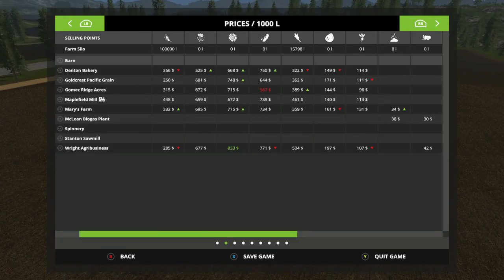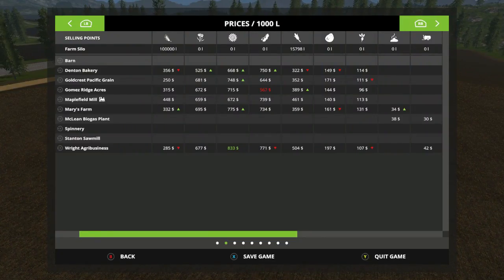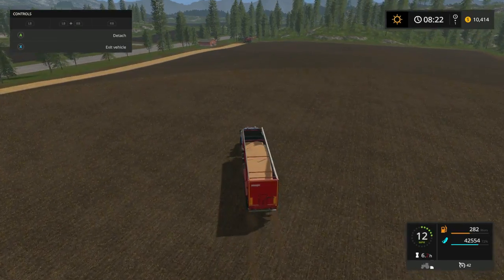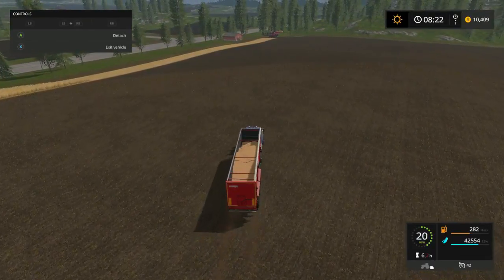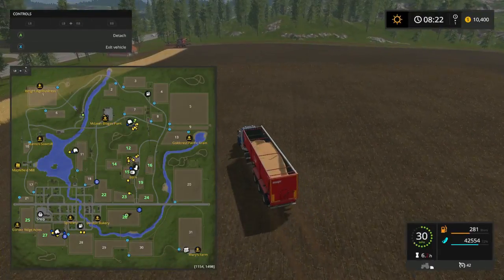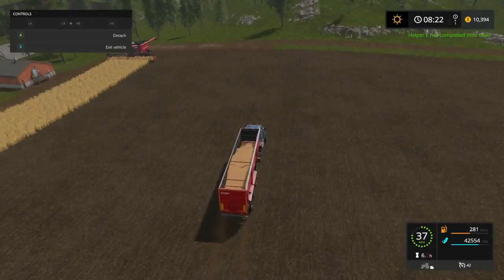Beans are up! Dip and Bakery - we might just take them there. We don't have any beans - wheat's maxed out. So we'll put them in our silo for now until prices go up. Our other combine should be just about done - yep helper E has completed our task.